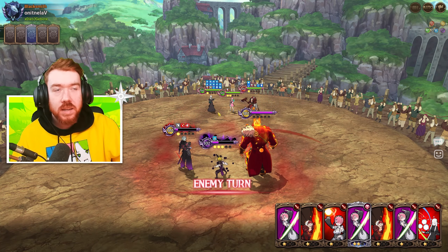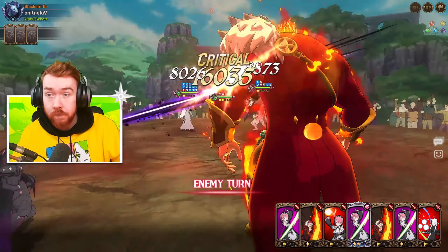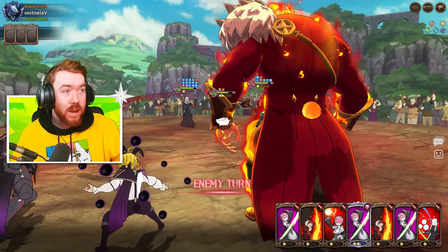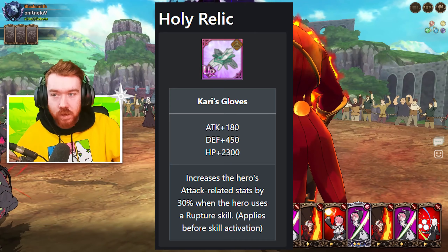I shouldn't be getting outpaced by demons unless they bring CC food, because I should be all right. We would have killed barn too if they had a buff on - look at him do a lot of damage into my Ram. Overall, the Ram passive - or relic, sorry, it's a weird one - but I like it.